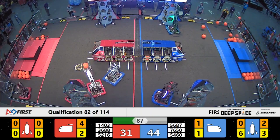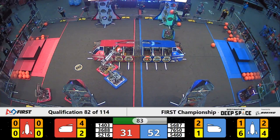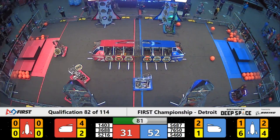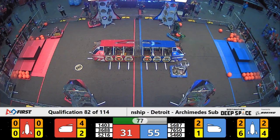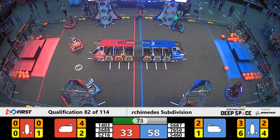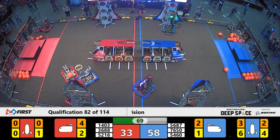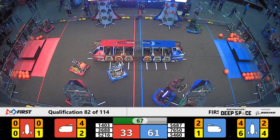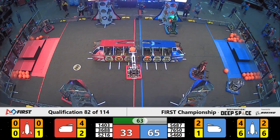Their partners on the Red Alliance, Evil Empire, were parked in front of the Red Alliance Rocket, now lifting themselves up on what appears to be their lifts for a half climb. Unclear whether this is technical difficulties or planned, with the robot moving back and forth and facing some defense from Mount Pakis Robotics of the Blue Alliance.